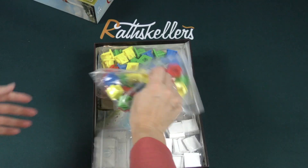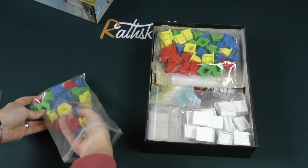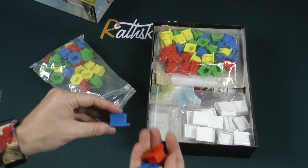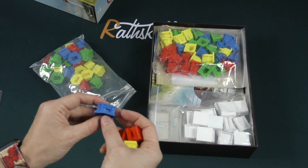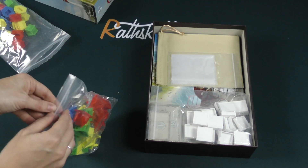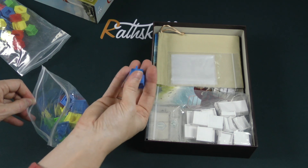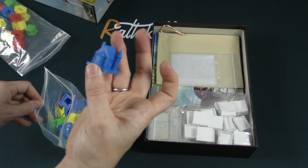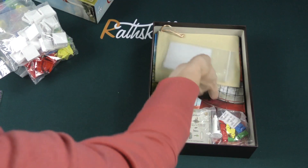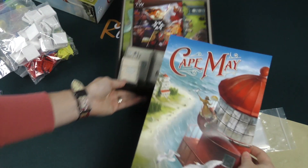I was not expecting that. Let's see — four colors in there, so I'm thinking maybe player color. They're all the same here; well, this bag is all the same. I've got a bag of bigger ones. And maybe some bases or something like that. Let's see if we can find the rule book — let's dig for a minute here. There we go, we have the rule book.